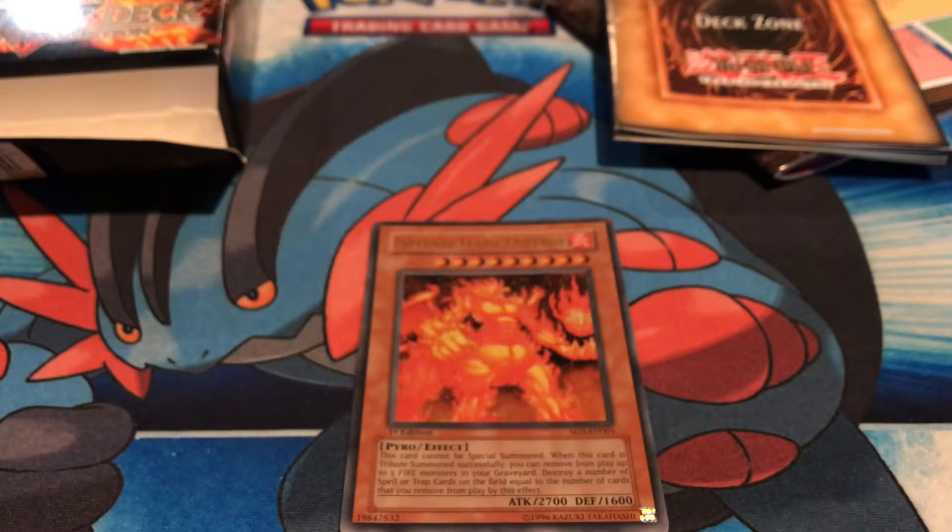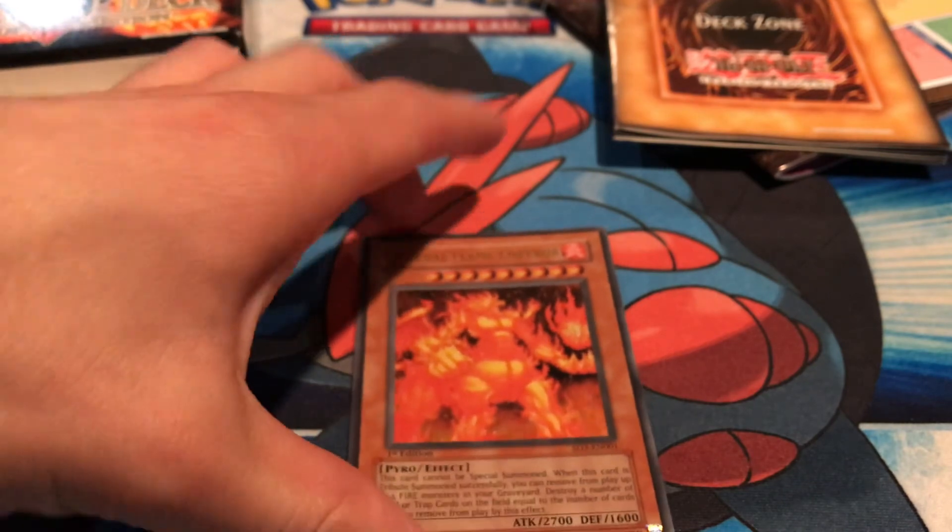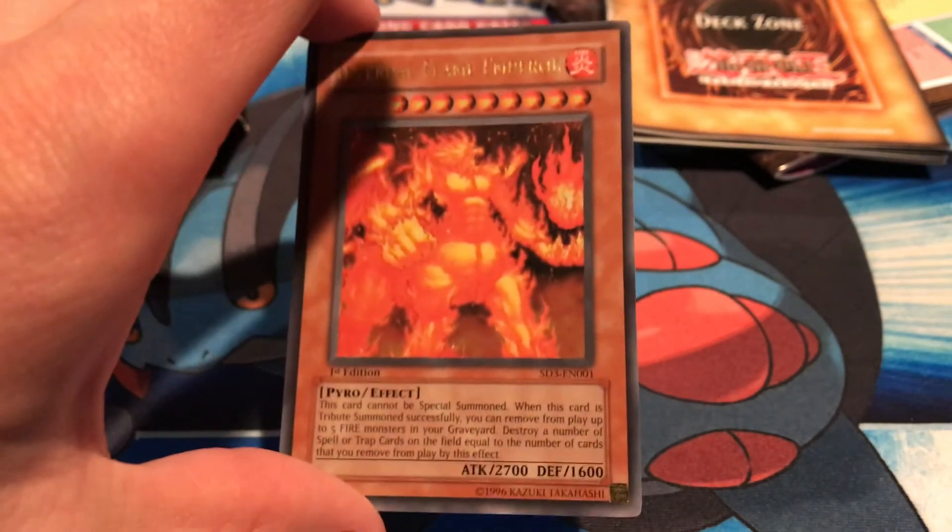That's it guys! If you're enjoying all these vintage Yu-Gi-Oh structure deck openings, please smash that like button and subscribe button, and comment below — what's your favorite throwback structure deck? Give me your feedback. Infernal Flame Emperor is a pretty awesome card. Yu-Gi-Oh Blaze of Destruction structure deck — please like, comment, and smash that subscribe button.